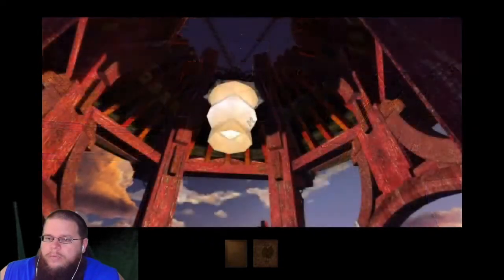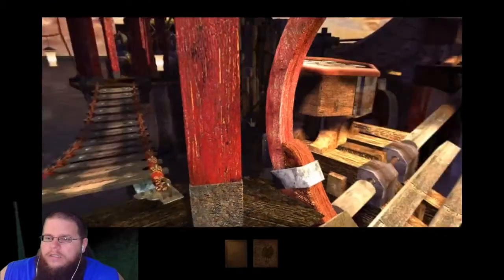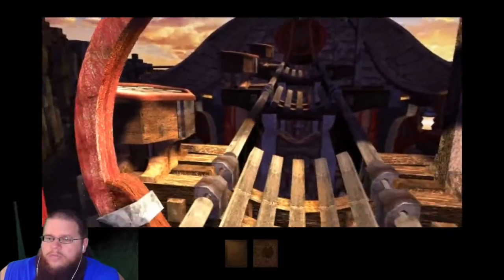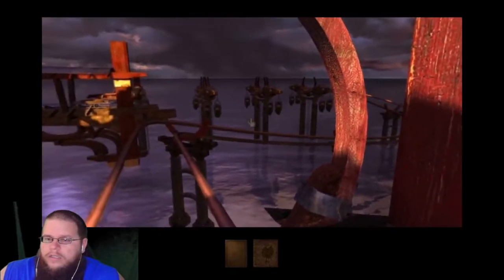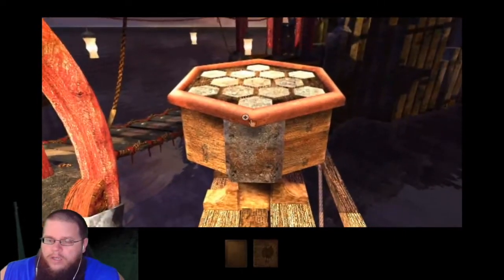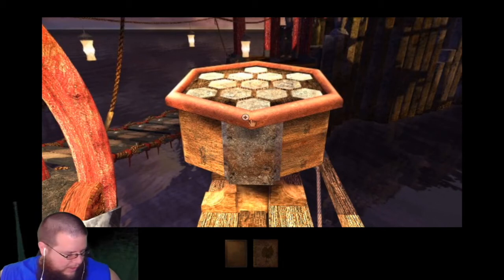Oh, here we go — climb up over here. More stone here, or the ball can come down here. I think we found the next place where our little ball thingy needs to go, and where we have our little puzzle from that picture.